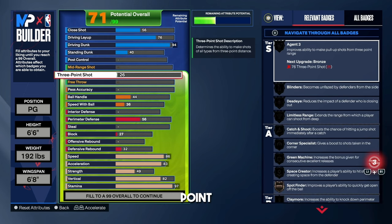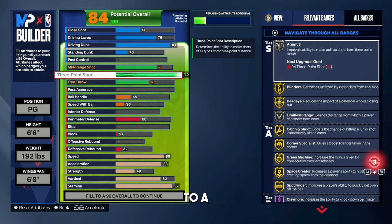On to the shooting. For the three-point rating, go all the way up to a 92 and look at the badges we get: Silver Agent 3, Gold Blinders, Gold Deadeye, Silver Limitless Range. The main reason we're going with a 92 three is for Gold Deadeye and Silver Limitless Range. We also get Gold Green Machine, Gold Space Creator, Gold Spot Finder. With a 92 three-point rating on a 6'6" build, you're going to be shooting like Curry from deep.